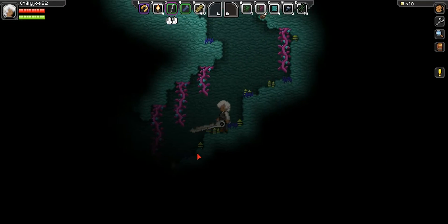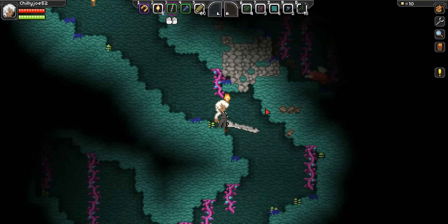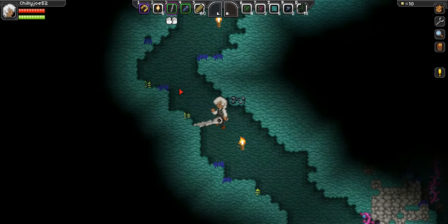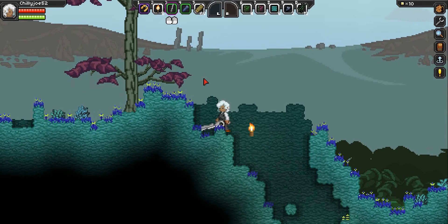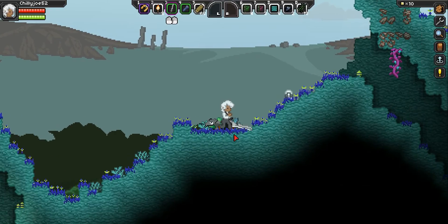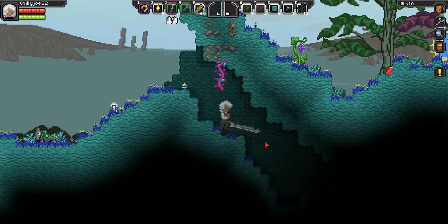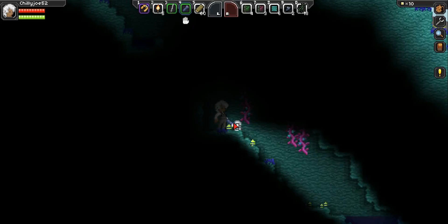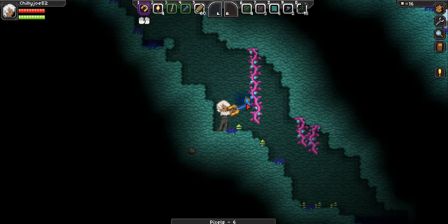From what I've gathered, if you kill them with your sword you get pixels — you're more likely to get pixels. If you kill them with a bow, you're more likely to get animal flesh or alien flesh. There's an animal there — not all aliens are dangerous. There's a lot of copper here, which is good. And sometimes you come across these things — they give you a special loot like pixels usually. Six pixels. Good enough for me.